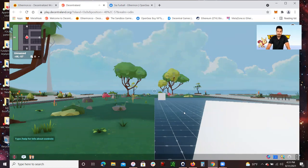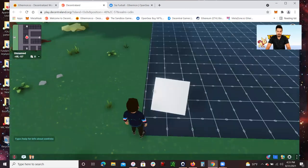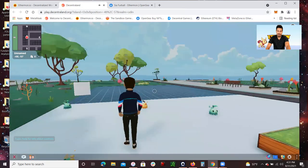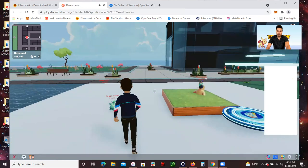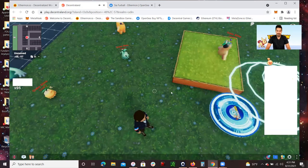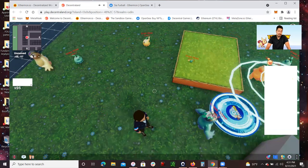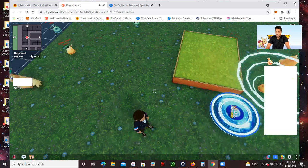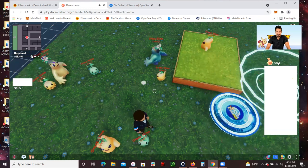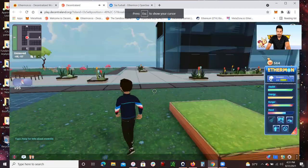So right now I just logged into Decentraland and I want to show you guys how this looks. On the left side, you see 95 — these are silver tickets I accumulated by battling my Ethermon NFT in Decentraland. And you see 564 — these are marks, which in the future you'll be able to exchange for energy and other things like upgrading your Ethermon.